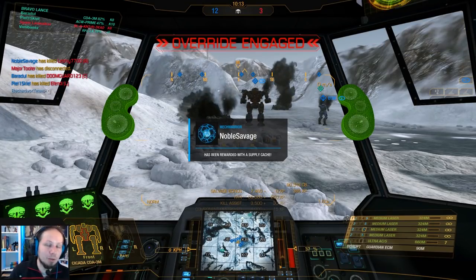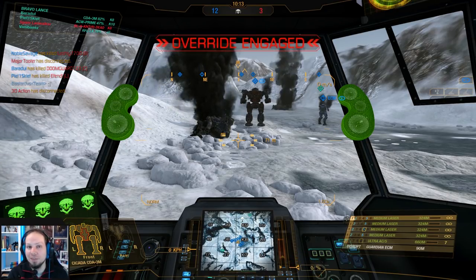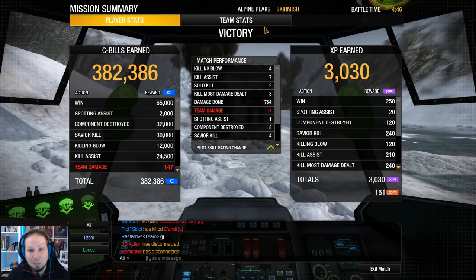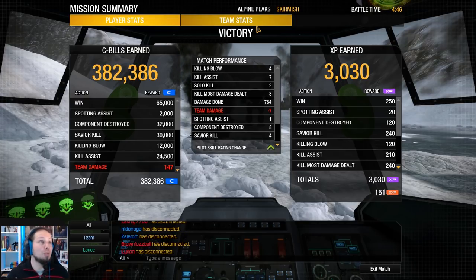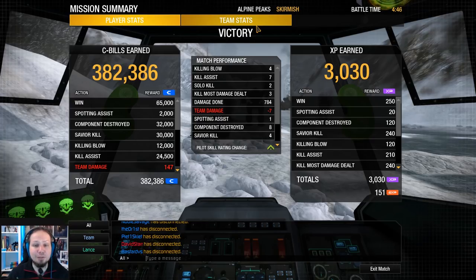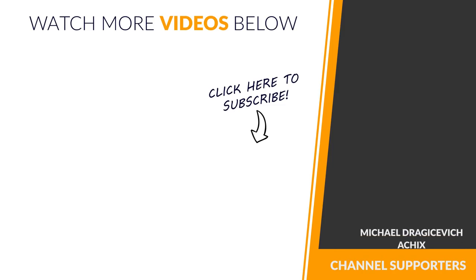Anyway, the enemy did the wrong move — they crossed open terrain with only two or three mechs and got shot while running. As they reached the front line, they were all half dead, and then we just made quick work of them. As a result, they lost. You can see the power of the build here — I really like it. You have mobility, firepower, range, and ECM. You are just a good Cicada. We got four killing blows, seven assists, three KMDD, 784 damage, and eight components destroyed. That's your Daily Dose for today everybody. Hope you liked the video — don't forget to leave a rating or subscribe. If you want to support me, go to the description for the link to my Patreon page. Hope to see you on the battlefield. Goodbye!